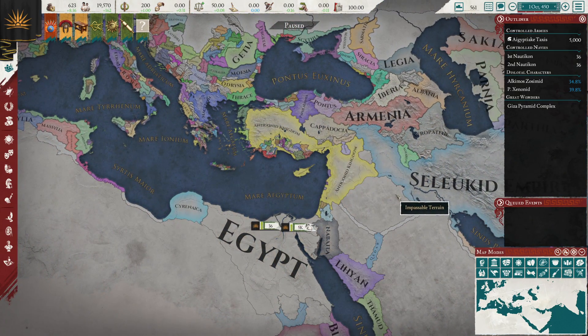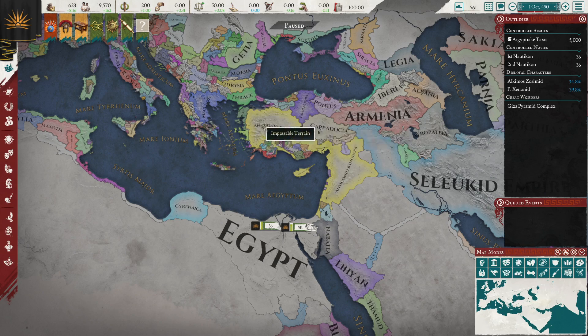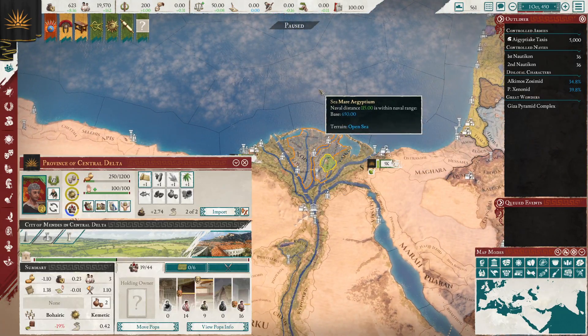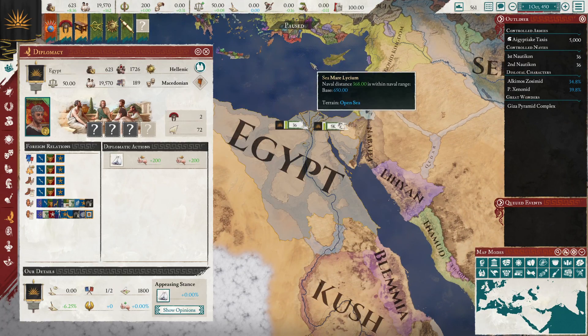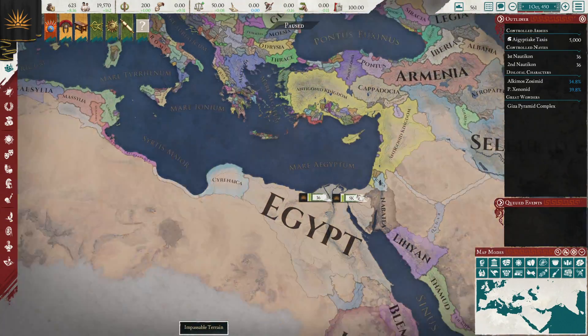Egypt is one of the roughly five successor kingdoms, along with Thrace, Macedon, the Antigonids, and the Seleucids. Egypt in some ways was the most successful of all of them, having a very long dynasty until Rome conquered it. You start out with a relatively safe position — not entirely safe, but pretty safe.